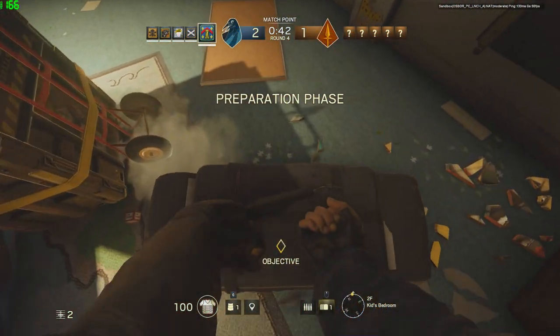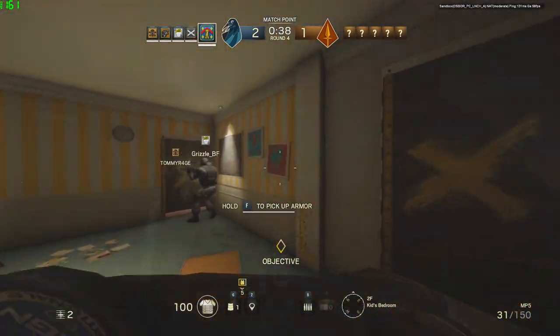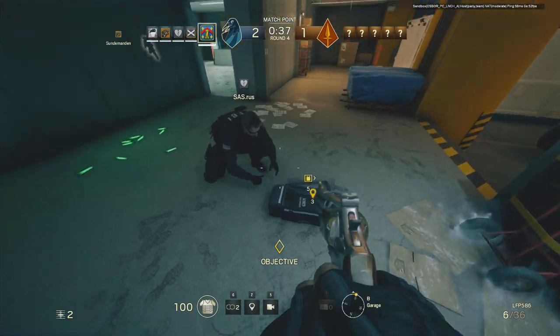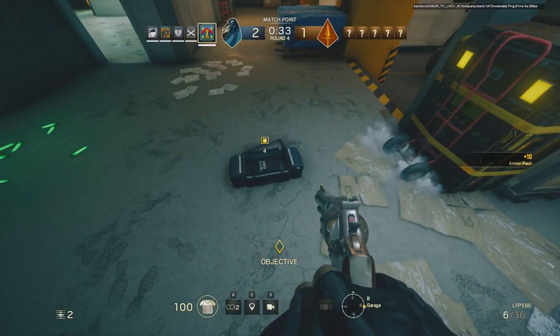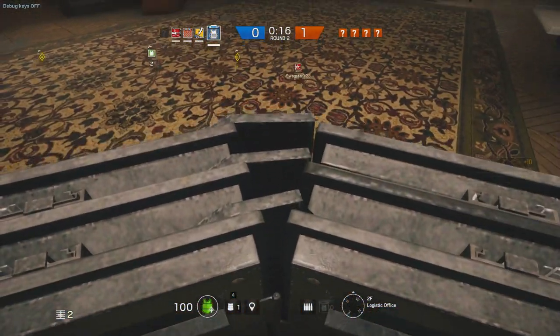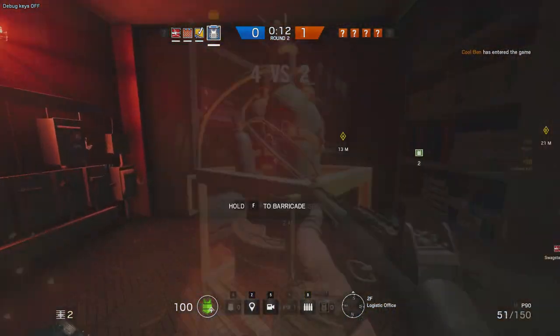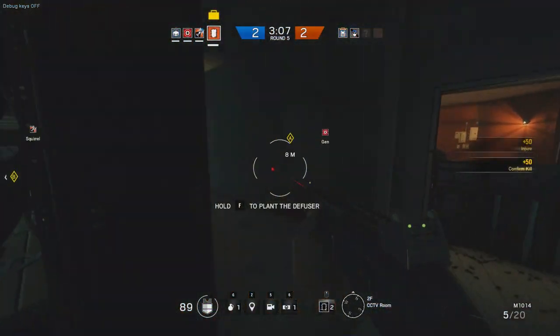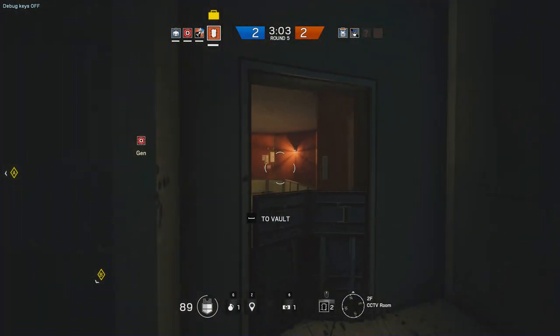As Kapkan, place your laser trip mines in sneaky locations, and as Tachanka, if you set up your light machine gun make sure it can cover multiple entry points. Operator Rook has deployable armor he can place on the floor and share with his team — do this as soon as the round starts and inform your teammates to pick it up. And don't forget the deployable shield: it's completely bulletproof and offers a lot of protection, but remember the attackers can use it too, so think hard about where you place it.